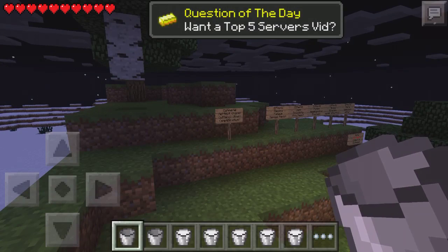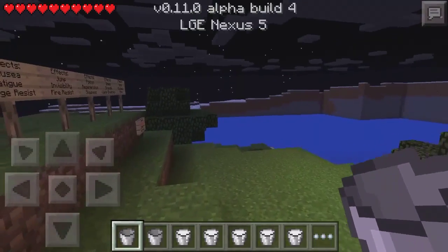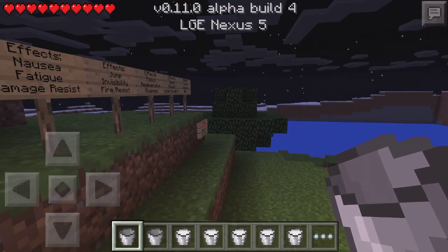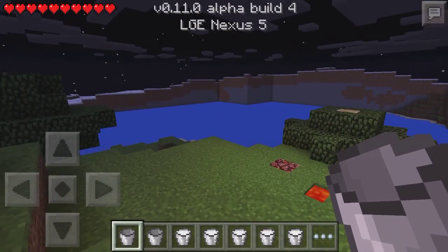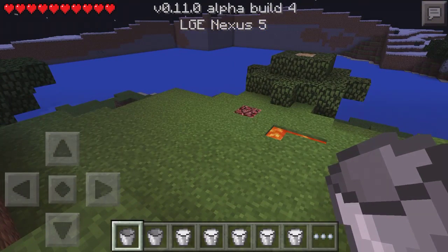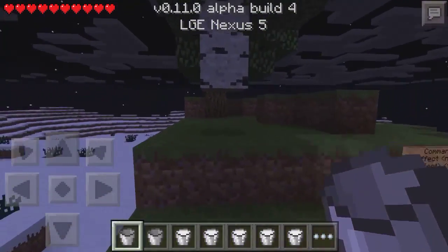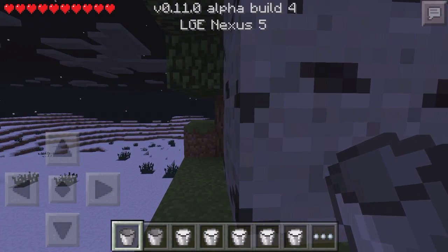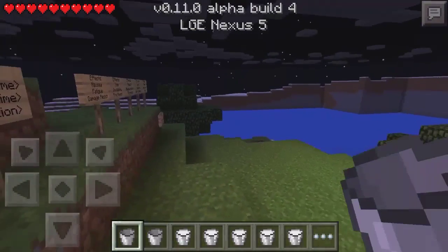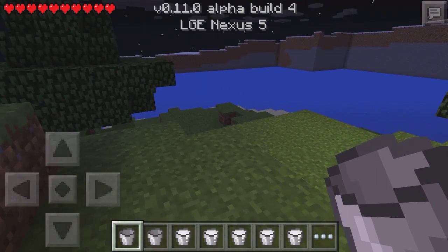Starting with build 3, they added a cave spider spawn egg for creative mode. Now we don't have to spam the spider egg hoping to find a cave spider, which didn't work anyway. So it's really cool that we finally have a cave spider spawn egg in creative.